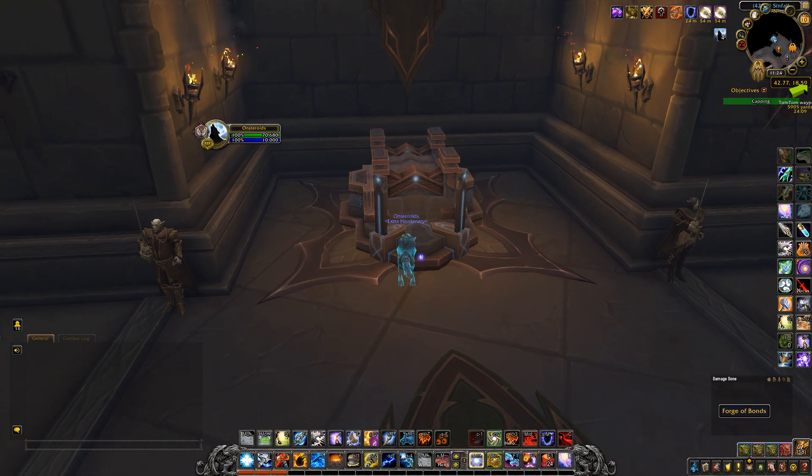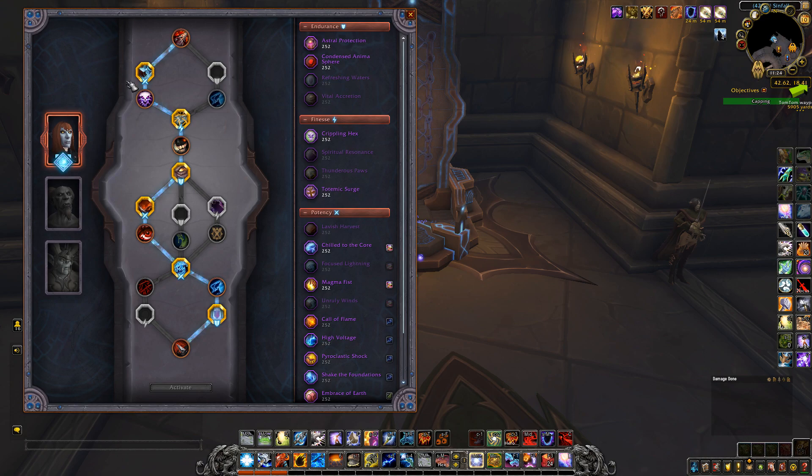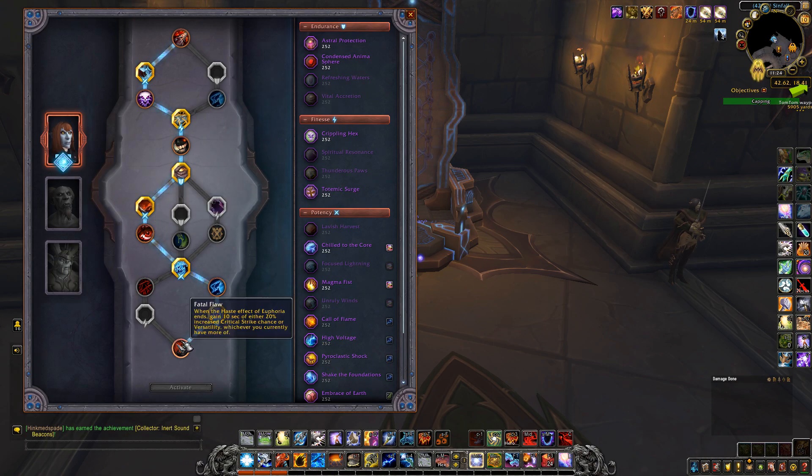Conduits are the same as before. You go with Nia's Mistveil Blades, following this route because it's the best one: Unruly Winds, Thunderous Paws, Vital Accretion, Lavish Harvest, Focused Lightning, and Refreshing Waters. As you can see, you go along the left side and then switch to the right for Fatal Flaw.